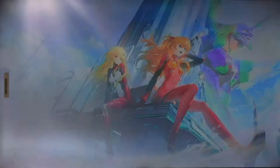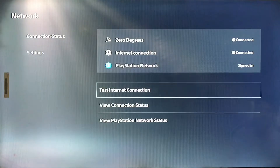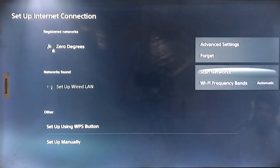Then go to your Network settings. Simply check your network services — view PlayStation Network status — and verify that the server is working and good. Then go to Setup and set the frequency to 5GHz only.